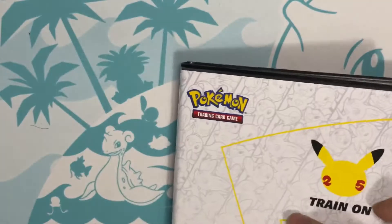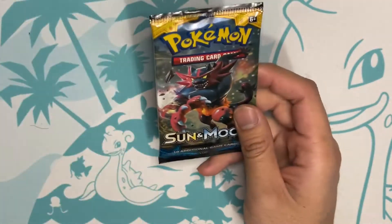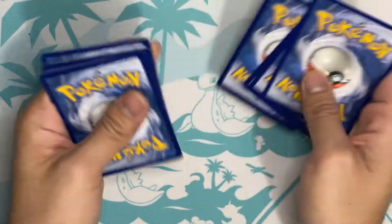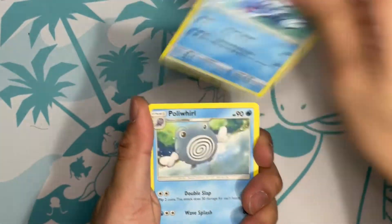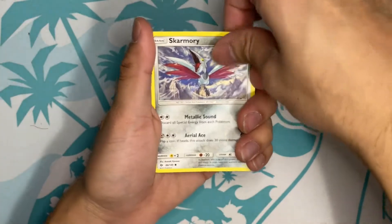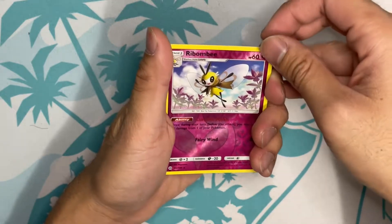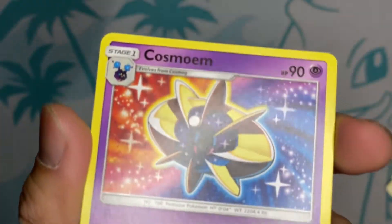For the booster packs, I honestly don't know what we got. At the time I believe Chilling Reign was the main set and then we have a base set. Let's go with Water for Piplup and the Sinnoh region. We got Fighting, Brionne, Poliwhirl — oh that's cute art — Steenee, Poliwhirl, Skarmory, Morpeko, Fomantis, Spearow, a reverse holo Ribombee — I love this Pokémon, I used it on my Sword and Shield team to fight Leon — and a Cosmoem. That is such pretty art.